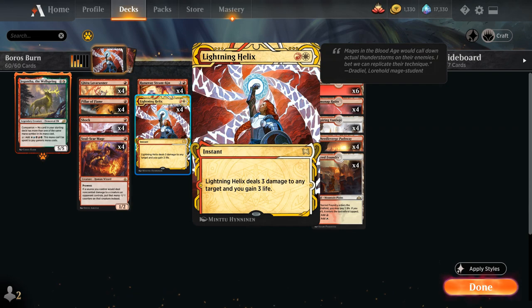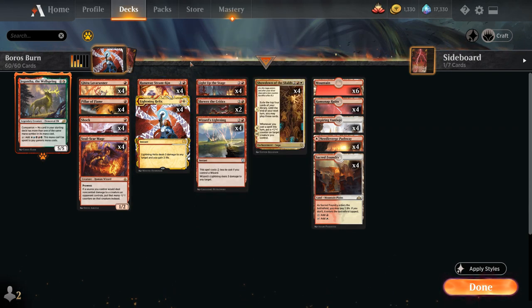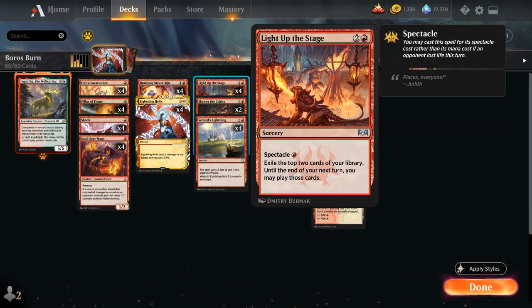We also have the full playset of Soulscar Mage — a 1 mana 1/2 with prowess, getting +1/+1 until end of turn whenever we cast a non-creature spell. If a source we control deals non-combat damage to a creature the opponent controls, we put that many minus 1/minus 1 counters on it instead. This is very useful against green creature decks where the opponent's creatures are too large to die to a single burn spell. At 2 mana we've got Lightning Helix and Runaway Steamkin, plus Spectacle cards: Light Up the Stage costs only a single red with Spectacle, exiling the top two cards and letting us play them until end of next turn.